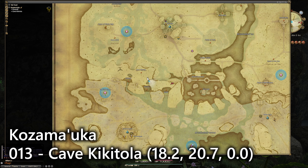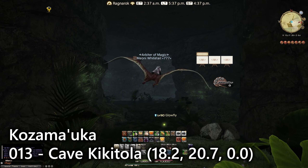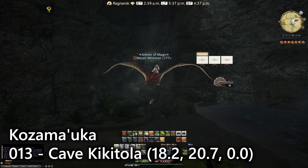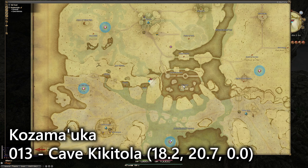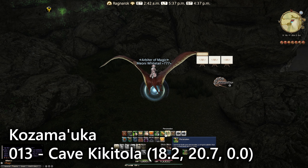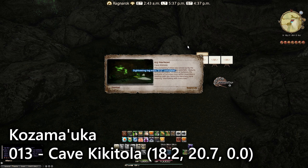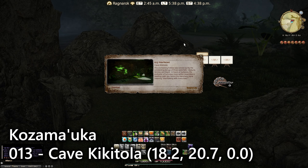The next entry is over here at Cave Kikaatika. You actually have to enter the cave — there are entrances pretty much everywhere. Once inside, if you keep going towards the eastern section, there's another entrance behind a rock. On the map it's right near where it says Zopic, but you're underground. It's another lookout emote for entry number thirteen, talking about all the bioluminescence in this cave system.